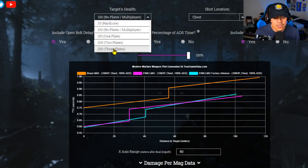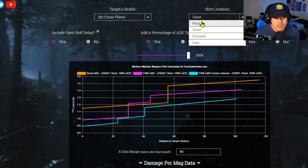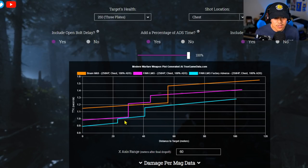Now let's look at Warzone. Starting with headshots — remember the Bruen has a much higher damage profile versus the Finn LMG, and this is why it has a lower time to kill when shooting to the head, even at longer ranges. If you're going to use the Bruen and compete against players with the Finn LMG, you must shoot to the head. That's where the Finn LMG has a weakness — headshots are a weak spot in Warzone. However, switching to chest shots, it completely flips: the Bruen is now the worst weapon.